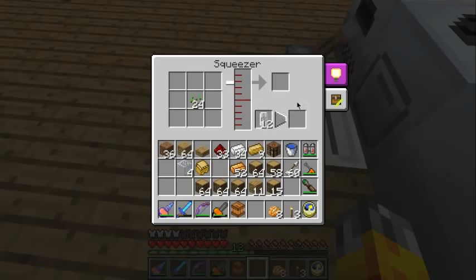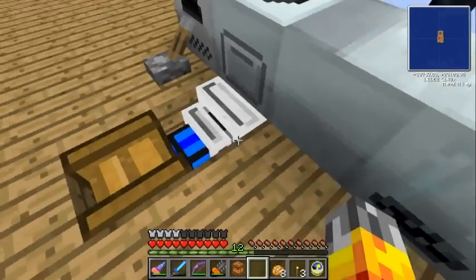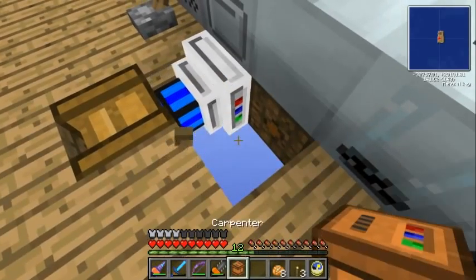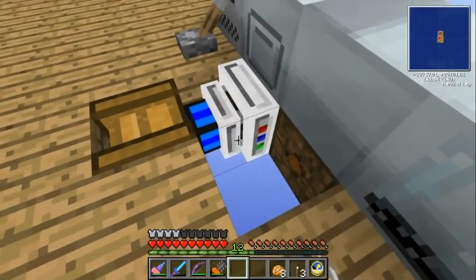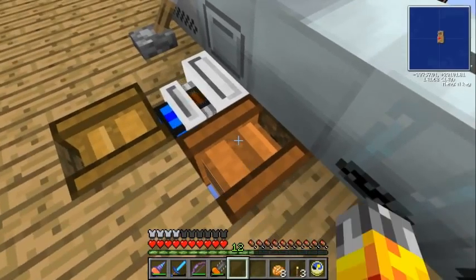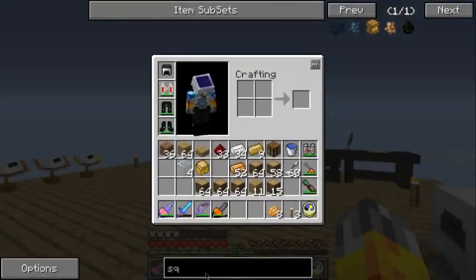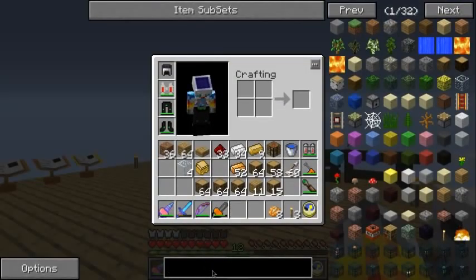How much seed oil is that going to produce? Less than one pixel worth — not very fast. Well, I guess while we've got this going we can throw down the carpenter as well. I am going to have to make an omni wrench at this point by the looks of it.